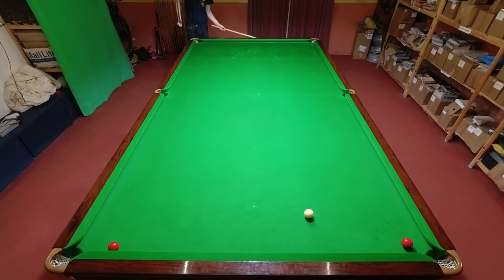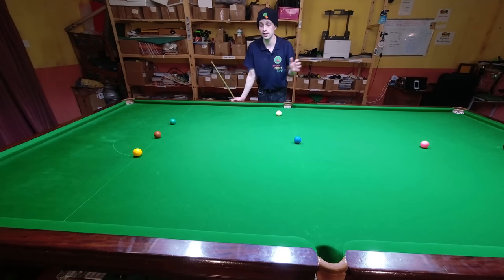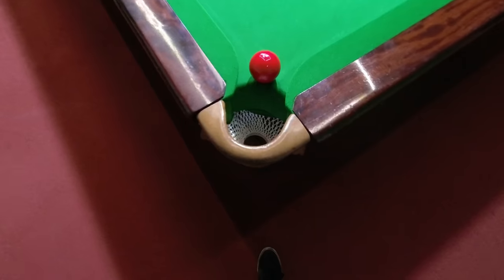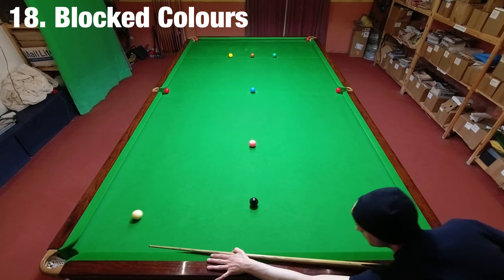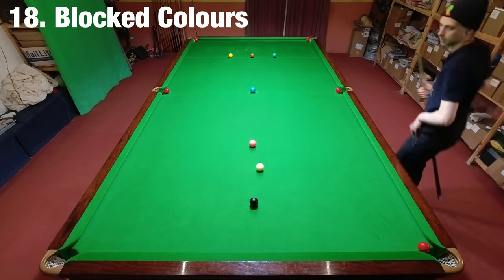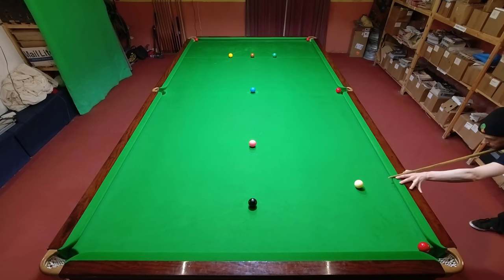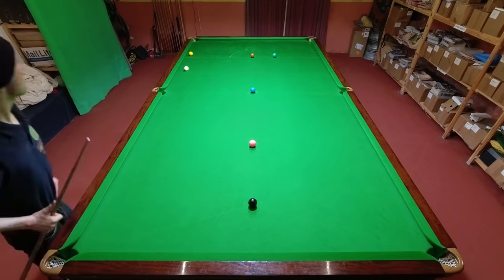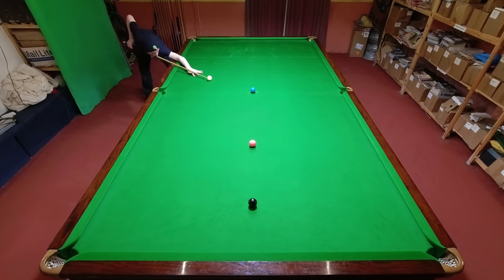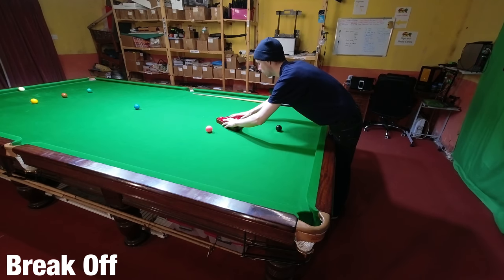The advanced challenge involves the colors being on their spots but still has all six pockets blocked. This is actually a lot harder than it looks because you have to clear the pockets in order to pot the colors into them — the more pockets you clear, the easier it gets. I even managed to pot a couple of reds on the same shot on this challenge. It put the yellow safe, but I eventually dealt with it.